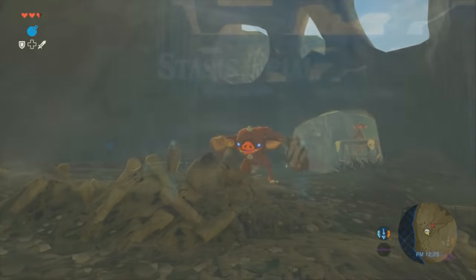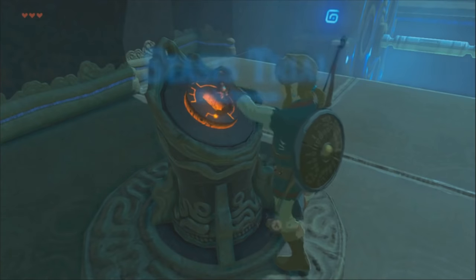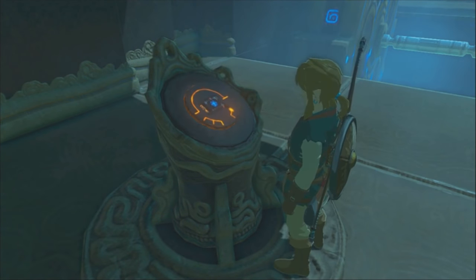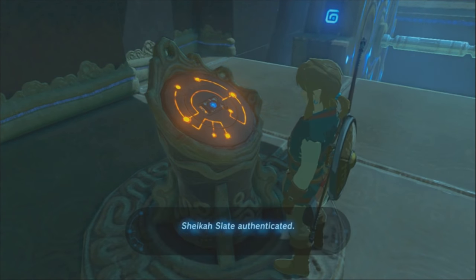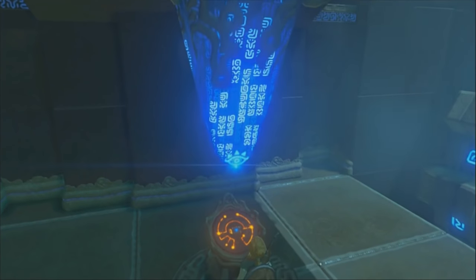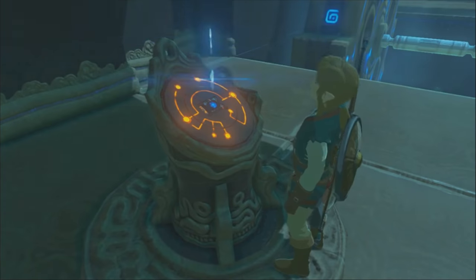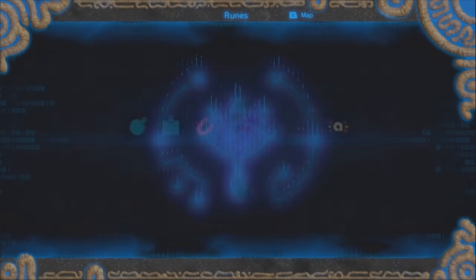A lot of what would be the key items in Breath of the Wild are now handled by the Sheikah Slate, which can download new abilities from Sheikah Shrines. When the downloading cutscene is playing, a familiar tune can be heard, followed by the classic 'you got an item' sound.